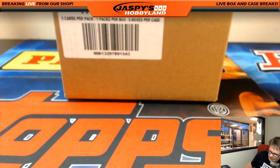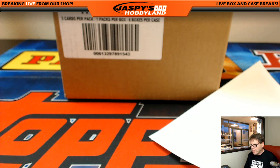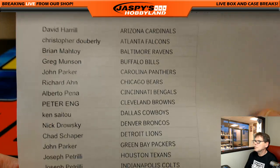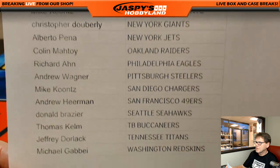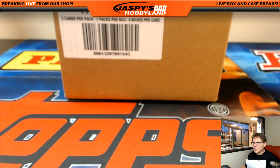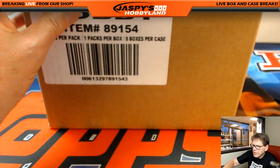Alright, good evening ladies and gentlemen. We're here at Jaspi's Hobbyland, live from Redondo Beach, California. We're doing a 2017 Panini Football Encased break. It's eight boxes. Here are your teams, and if there's any issues please tell me right now. Encased has been hot, encased has been hot. Alright, here we go.